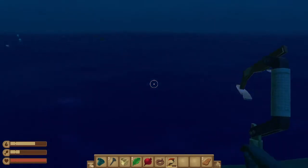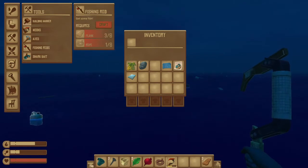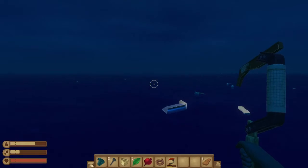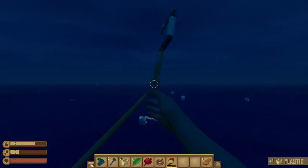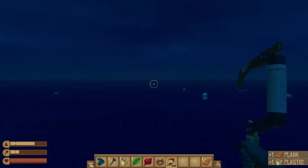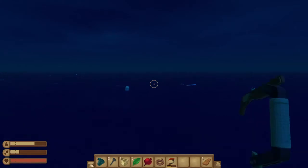Make yourself a spear. Here we go — a sail! I don't know where to put it though. Do you have wood? I need it. I'll put it here. Now we can like— what's going on?